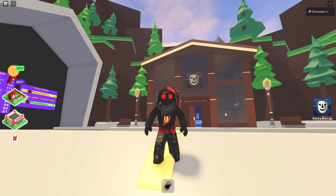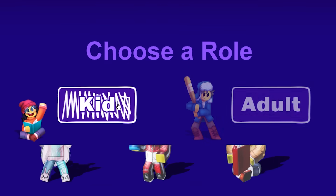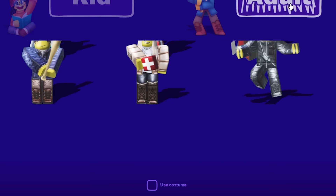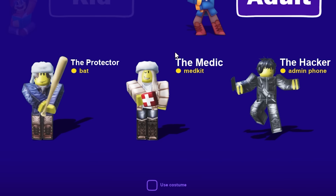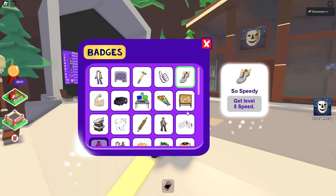We're back at Breaking2 and today we're going to be talking about the different roles in the game. There are six different roles — three different kid roles and three different adult roles. The question is which one is best, and today I'm going to be ranking them from worst to best, depending on what you're trying to go for.